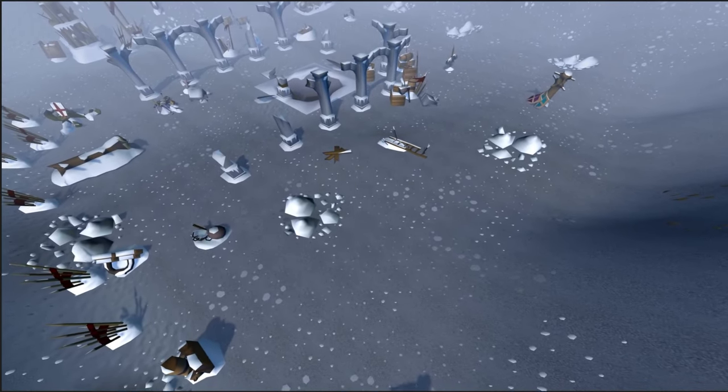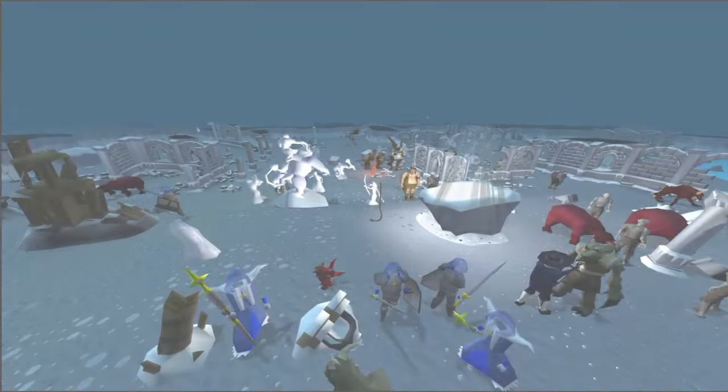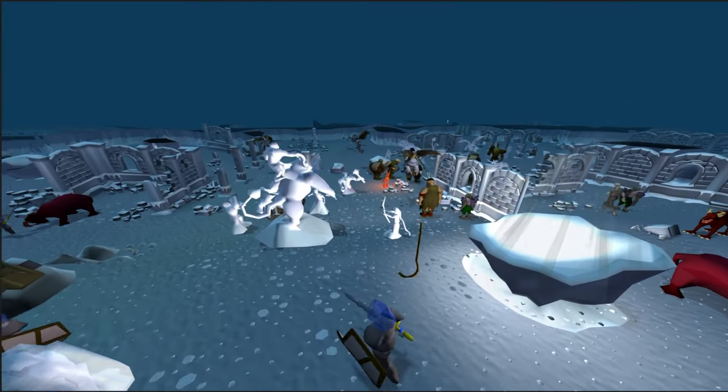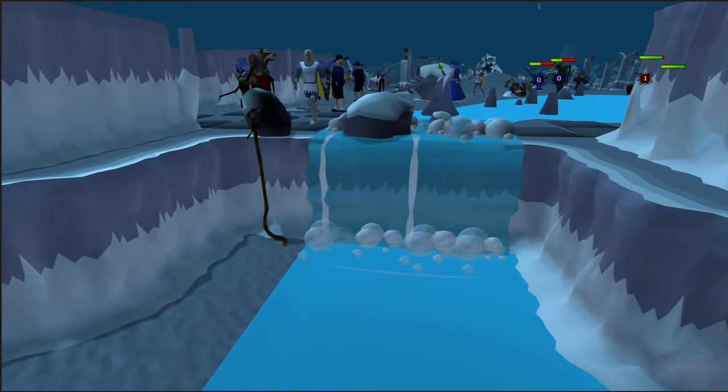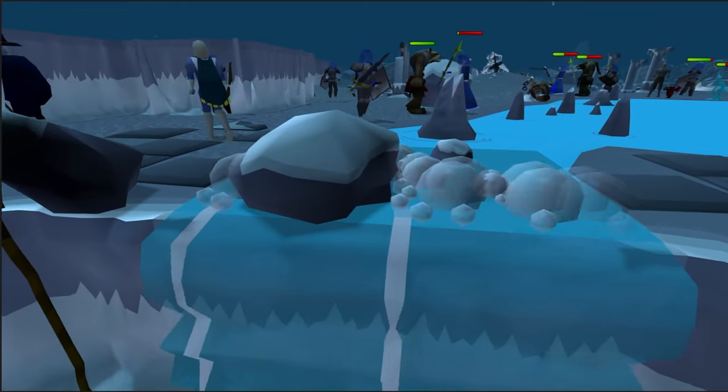Beneath the frigid ice, armies that have long been frozen begin to thaw. Five factions battled to control a powerful relic from a bygone era. In this video, we'll be covering everything you need to know about taking down Saradomin's general, Commander Zilyana, in the God Wars dungeon.